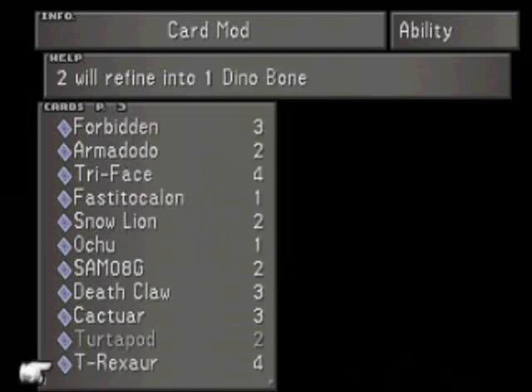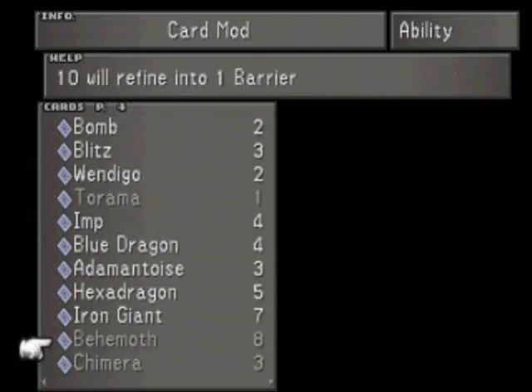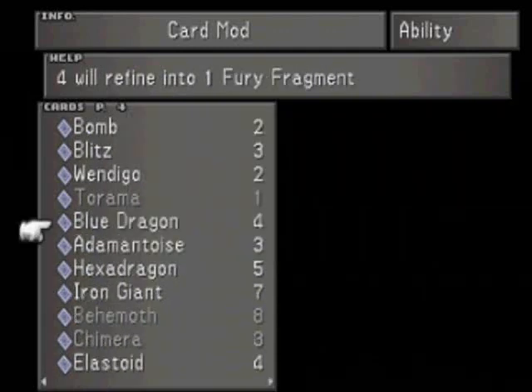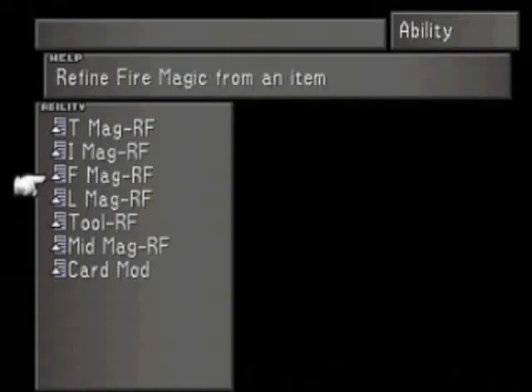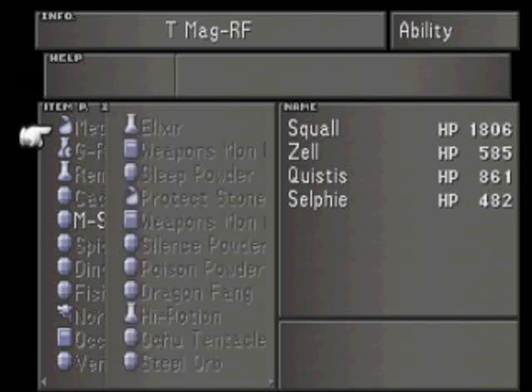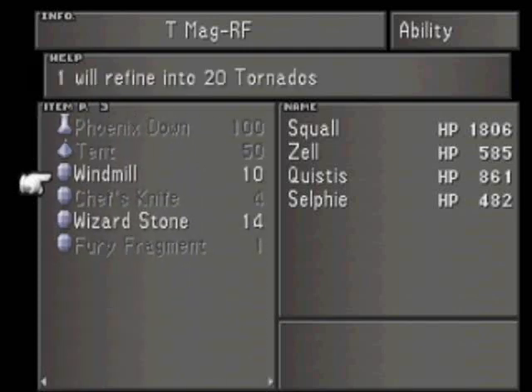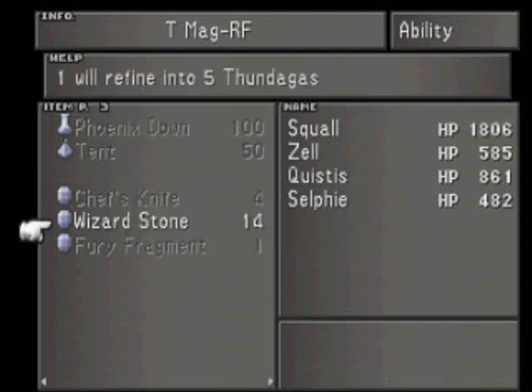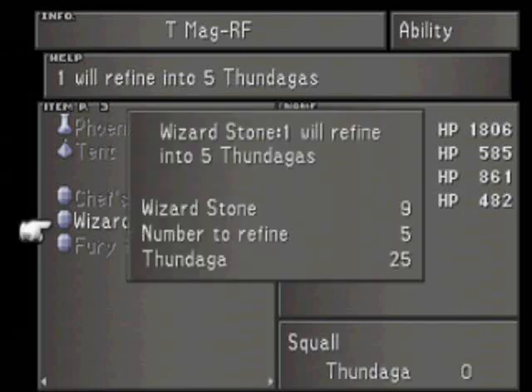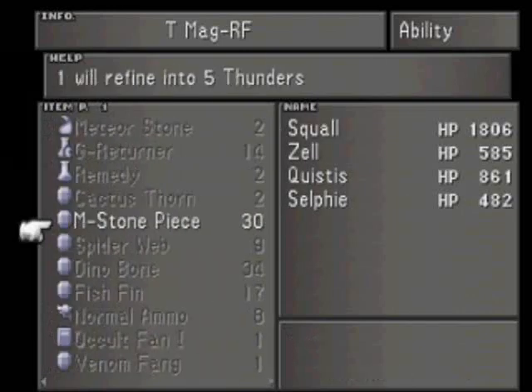While we're at it, we might as well mod these ten Visages. Hey, a Fury Fragment — let's go ahead and mod that. Now we want to go over here to Thunder and Wind Magic. Choose the Windstone — as you can see, they mod into 20 Tornadoes. Five will give you 100, so we want to give five to each Zell and Squall. Each Wizard Stone will give us five Thundagas, so I'll hold off on that and just stock up on those.